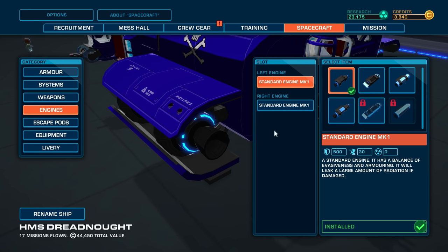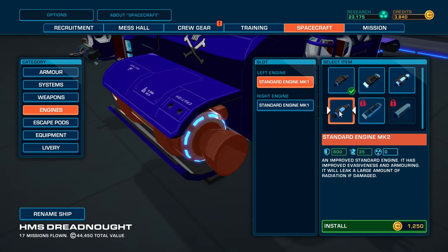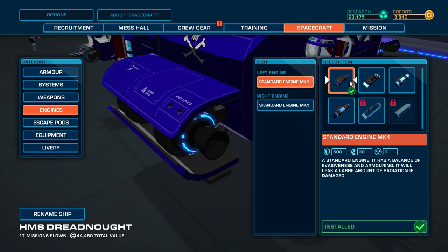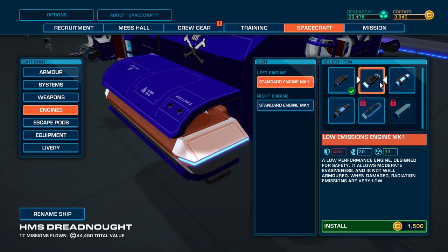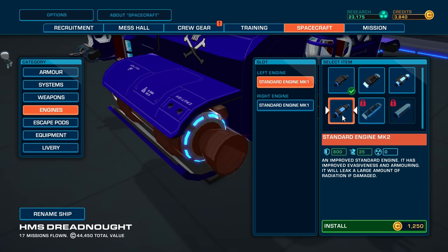Quick look at the engines — is the engines worth it? Standard Engine Mark II: better defensive stats and more power, makes you a bit faster, could be worth a look. Standard Mark II really is the only sort of viable option in the engines department, really, if I decide to go for that.